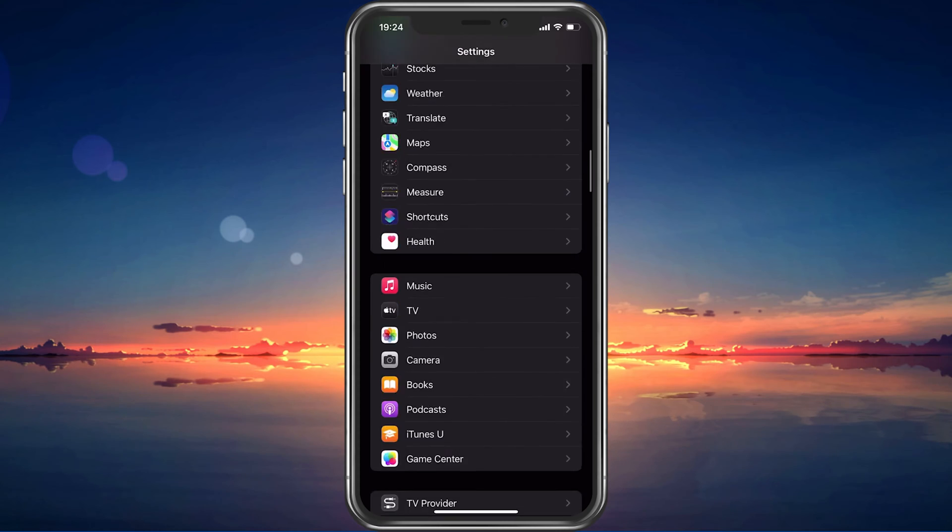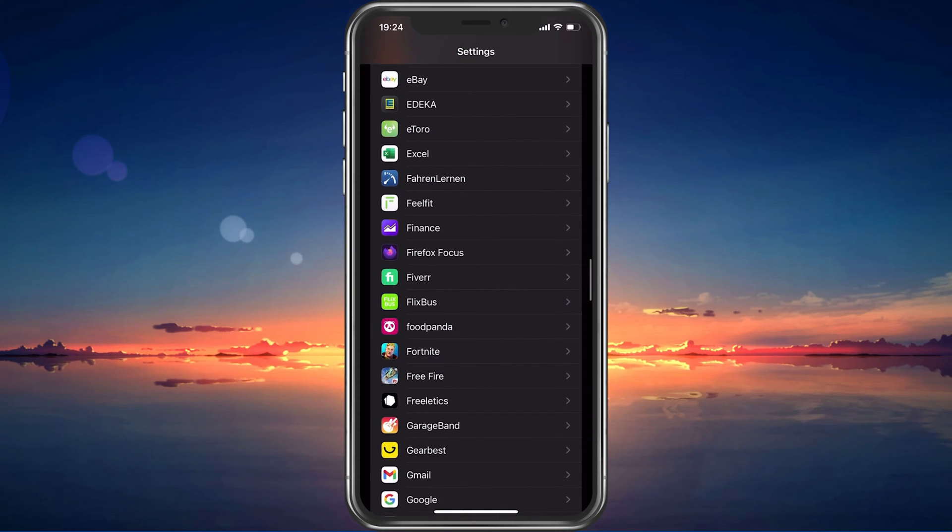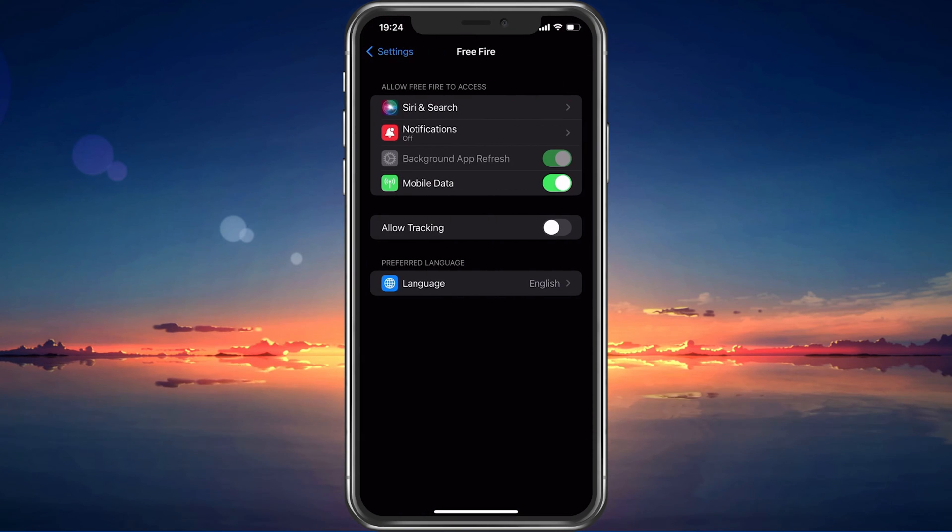Next, scroll down until you find your Free Fire settings. Here, make sure to enable the Background App Refresh and Mobile Data options. This will allow the game to utilize your cellular connection, which could be better than your current WiFi connection.